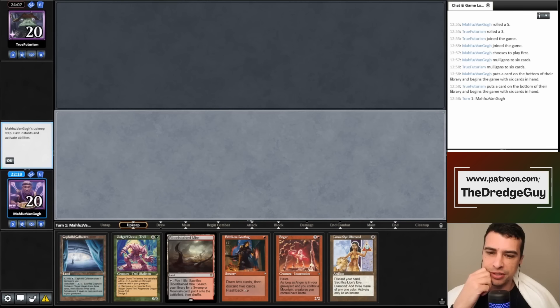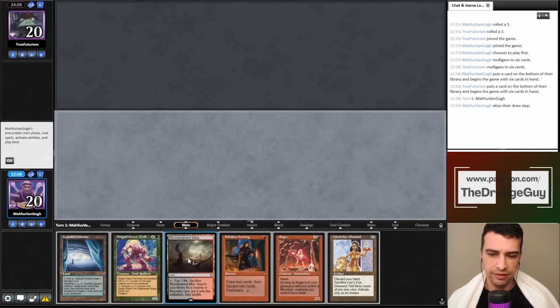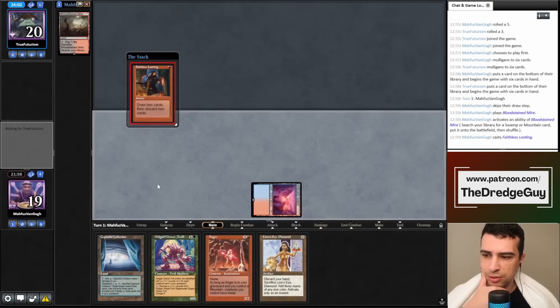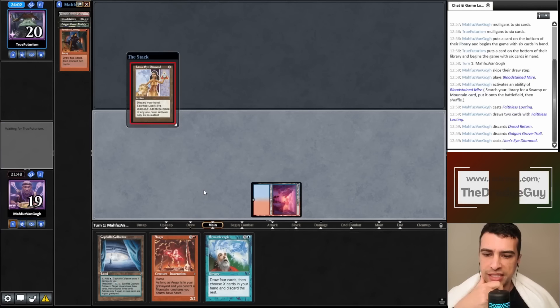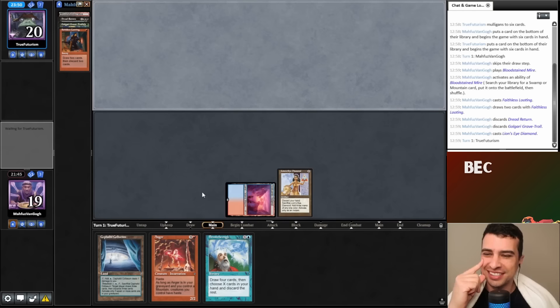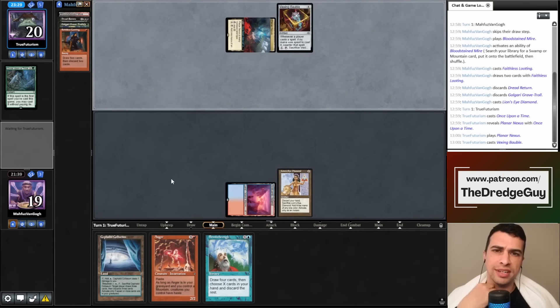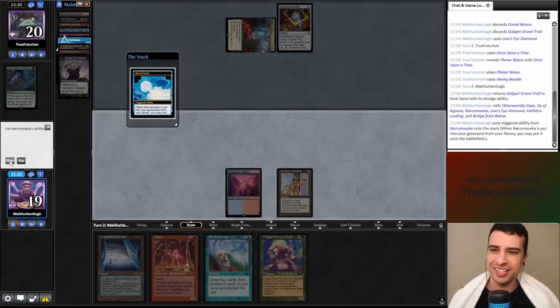This is a great hand — could even be a turn one. My opponent kept six. I'm not sure which version of Cloud Post he's playing. I think I'll go for a solid turn two instead of gambling on turn one. I'll start with Faithless Looting and see how my opponent responds. We have Breakthrough for next turn. Let's discard Dread Return and not reveal Anger yet. I'll play LED since my opponent can have Vexing Bauble.